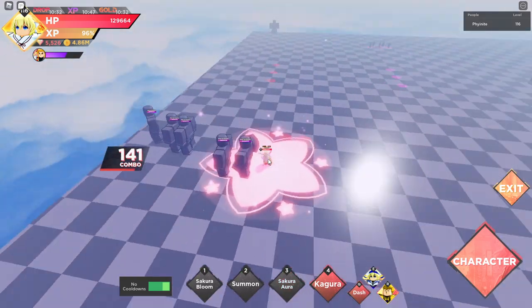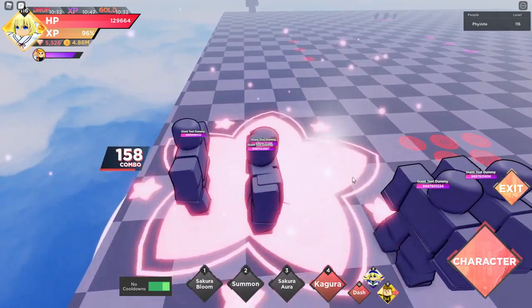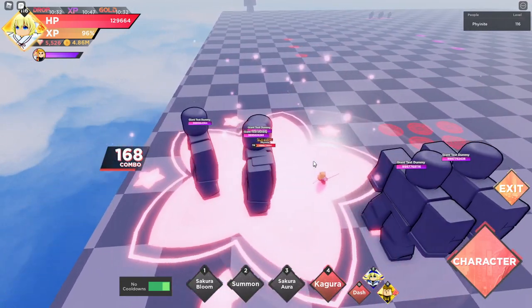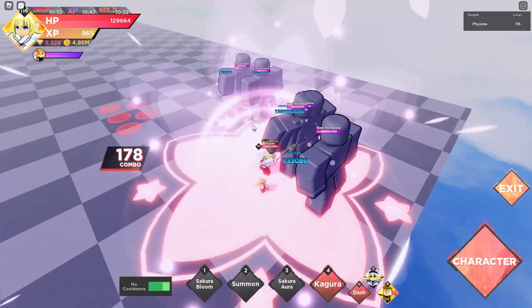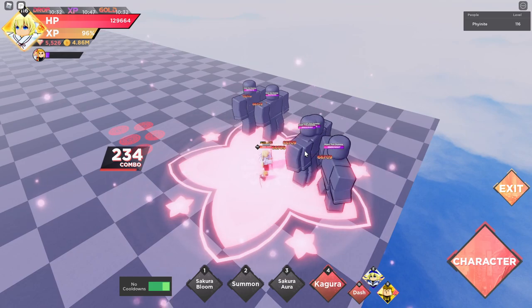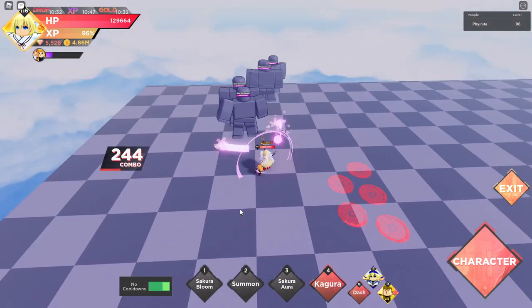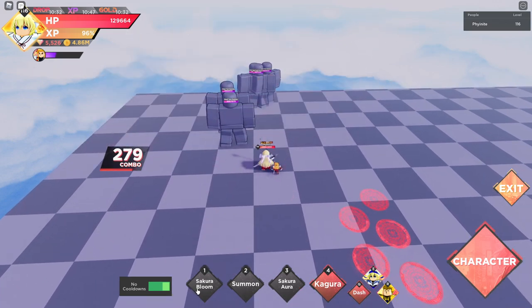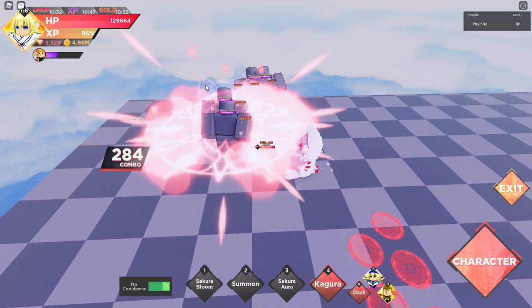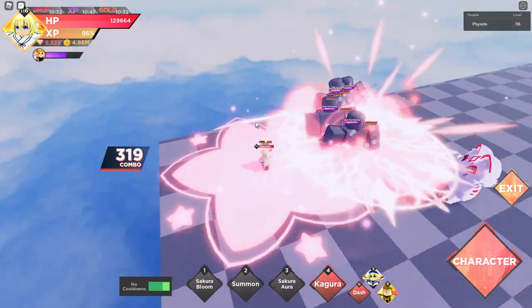The Sakura Aura — you can move around and hit people. This is definitely a healing move. I'm 99% certain this is a healing move, because I don't think a move like this is going to be doing that little damage without healing. I think the Sakura Aura is definitely a healing move, while Sakura Bloom and the summon do not look like healing moves.